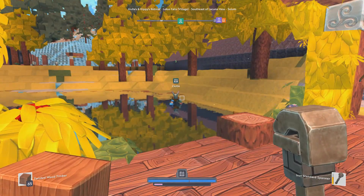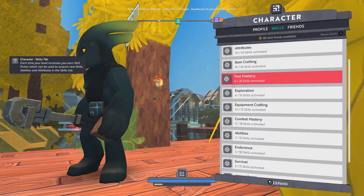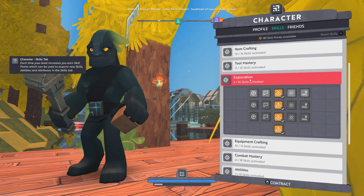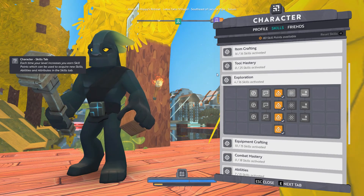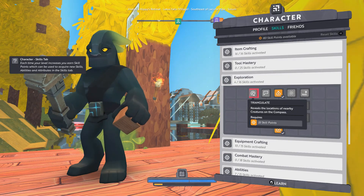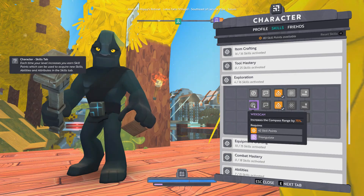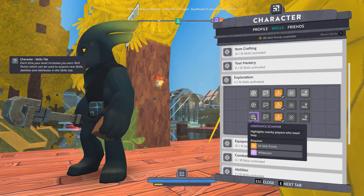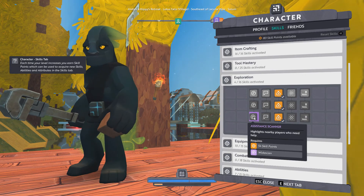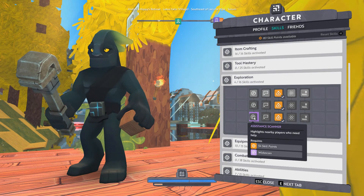They've added a whole new feature to the compass slash scanner. If you go to skills and under Exploration, there's a number of skills to augment your compass. The first one is Triangulate, which allows you to see creatures on the compass. Then there's Wide Scan to increase the range of that effect, and then there's the Assistant Scanner, which highlights nearby players who need help.